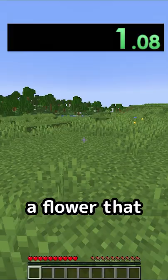I got some sand, then I found a flower that would give me magenta dye. I got some gravel, crafted the magenta dye, and got some wood for a crafting table. I crafted the magenta concrete powder, and my time was 1 minute and 35 seconds.